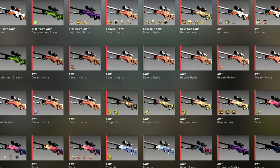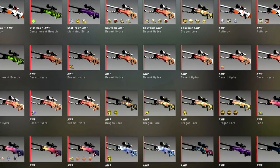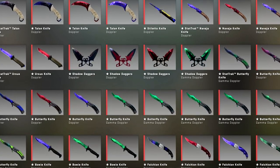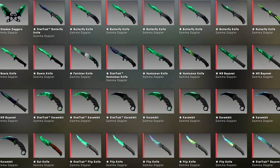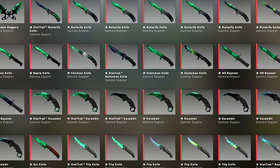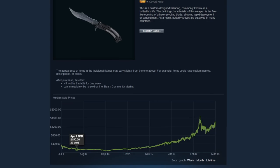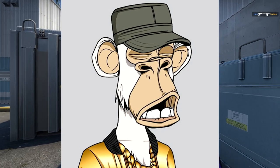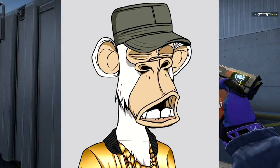Flipping CSGO skins is without a doubt the most efficient, fastest, and most profitable way to make money in CSGO, especially nowadays with the market flooded with tons of players that are willing to spend thousands on the game, since the economy is really well established and people consider skins actual collector's items and not just funny pixels on your screen that someone magically gave a value to.